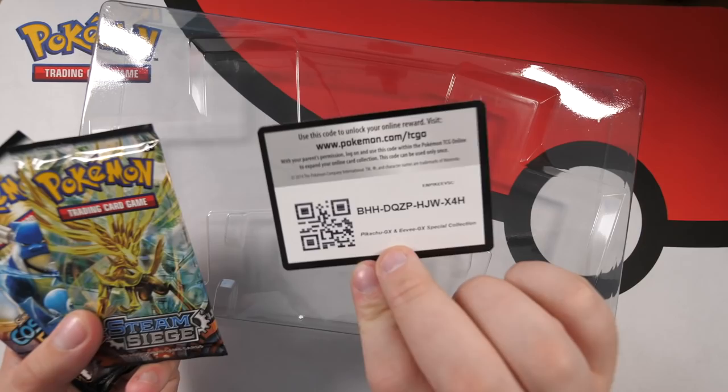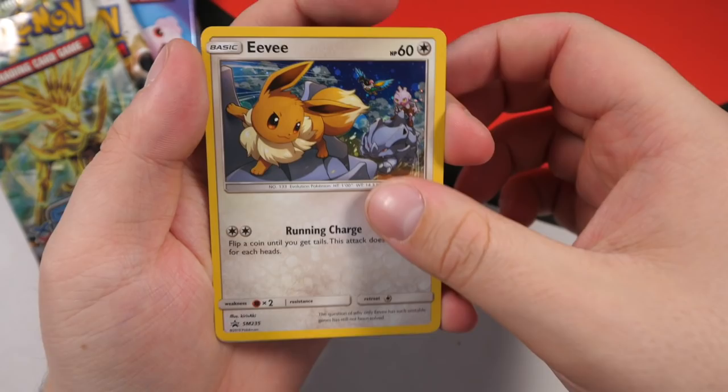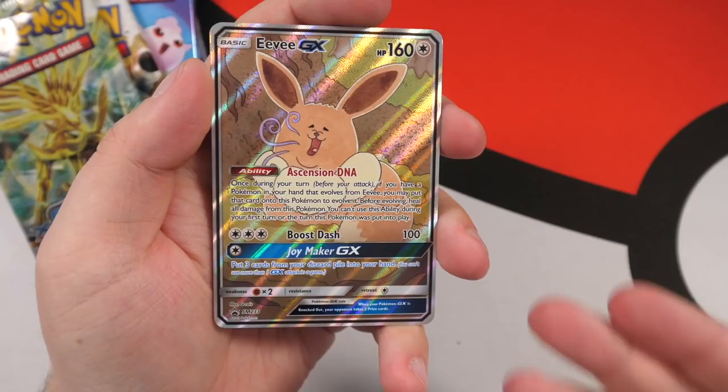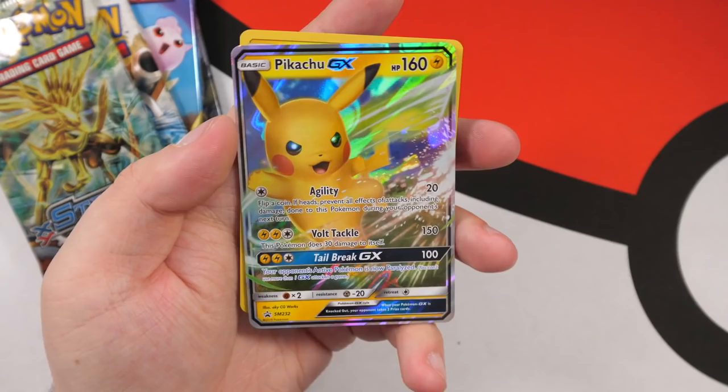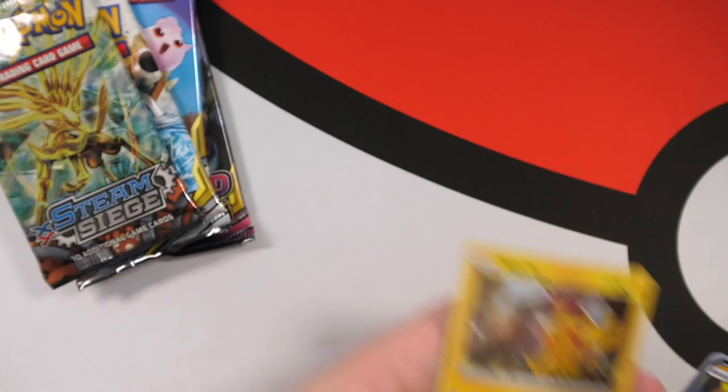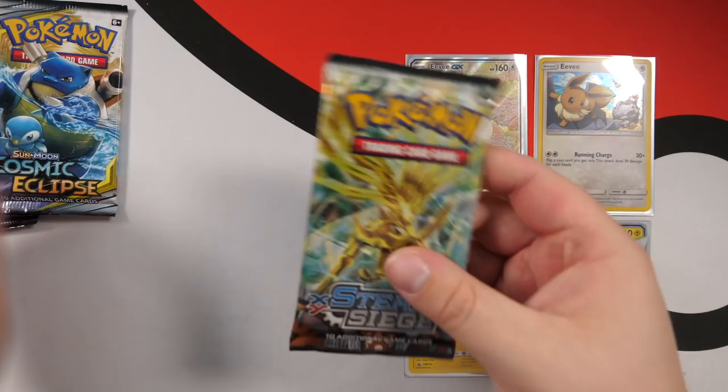There's a code card right there that I'll give to you guys. Looking at the promo cards: we have the Eevee holographic card which is really nice, and the derpy Eevee promo card which is awesome — one of my favorite cards in a while. It's textured like the secret rare, which is awesome. We have the Pikachu GX and the holo Pikachu card which is very nice.